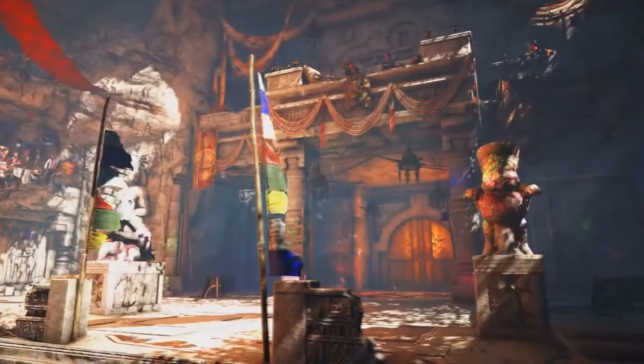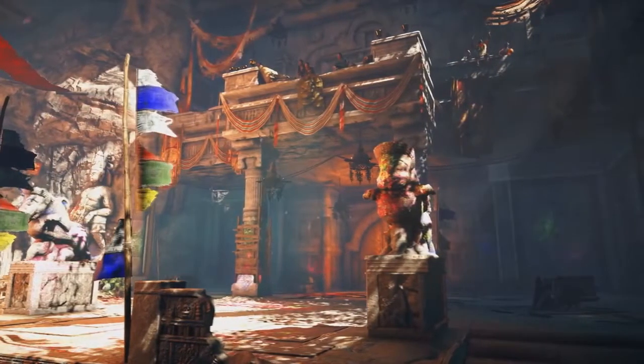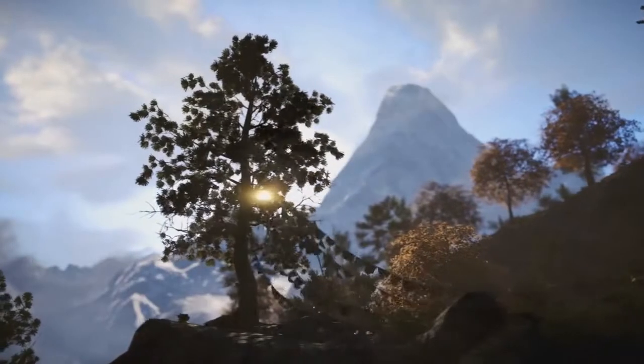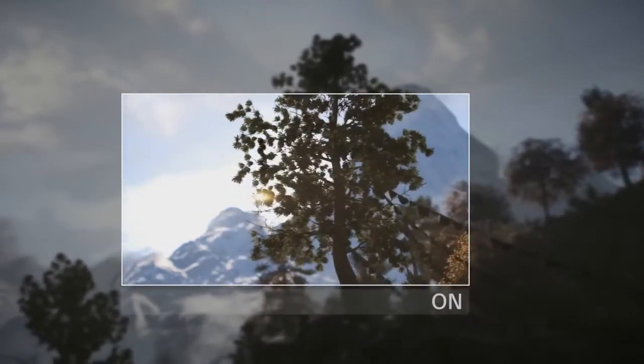Known as light rays, light shafts, or god rays, these are crepuscular rays coming from strong light sources where bright shafts of light are visible within the game environment. In the valleys and forests of Kyrat, this technology really brings a filmic quality to the landscape.